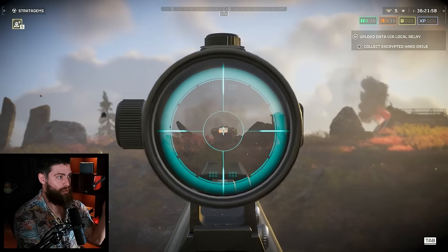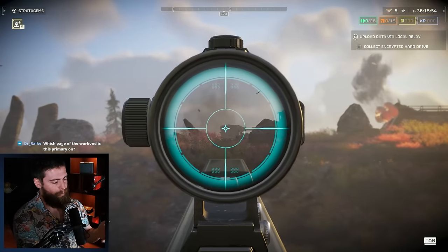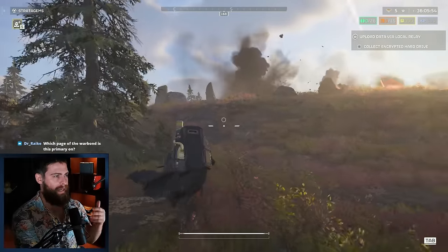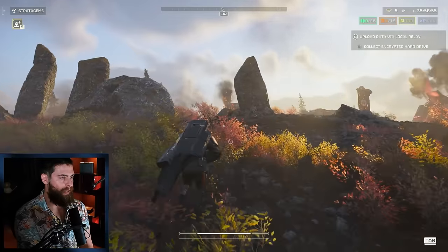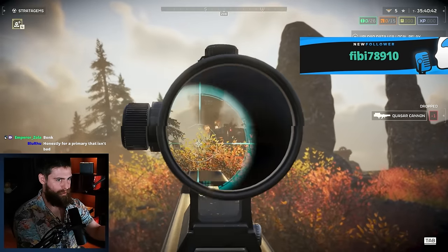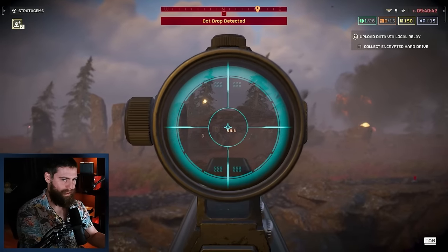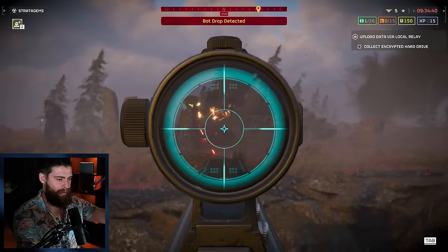So this all sounds pretty good — so why don't I recommend it? The first thing is the reload. You could go make a cup of coffee and come back before you've loaded another round. Not just the magazine reload, but the bolt-action cycling of each round takes a long time. This is how they balance the weapon — otherwise it would be really strong. For example, shooting a Cannon Turret from the front is a big advantage, but it takes many bullets. In that time you could have shot off two EATs, or used your Quasar which only has a 10-second cooldown.